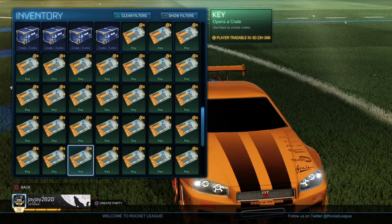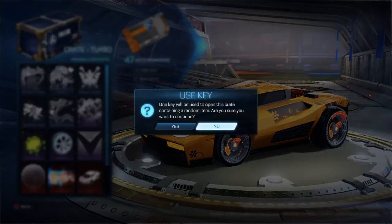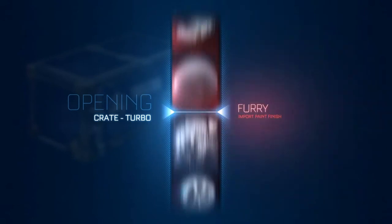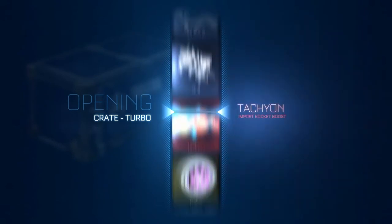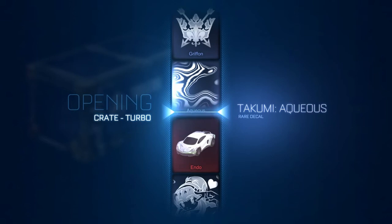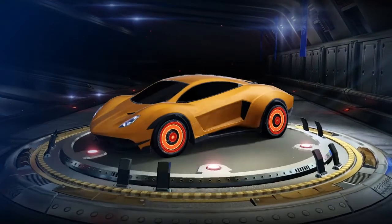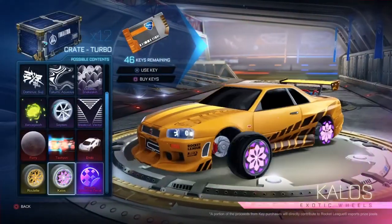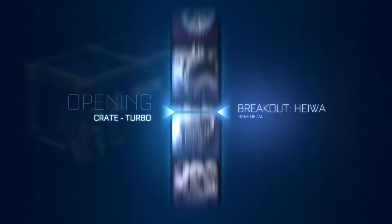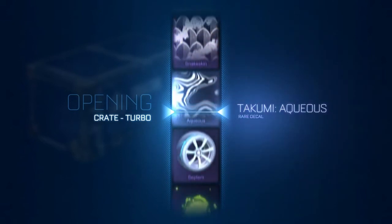Alright guys, we're going to start off right now with the 6 turbo crates — the ones I care least about — and slightly work our way up. I'm going to do a couple of superstitions: start on the mystery, end on the mystery. I'm going to watch this one — no one's going to be painted now but it sometimes lags. Oh, an endo! That's a pretty nice start — an endo body, non-painted though.